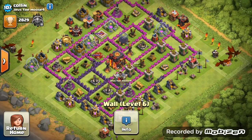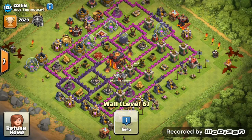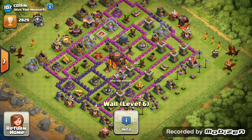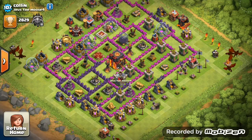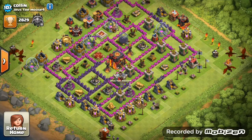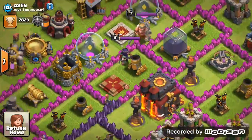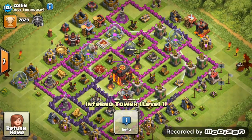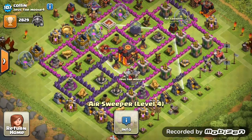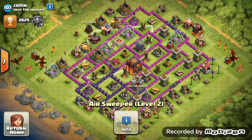Get your walls to at least level 7. Stop upgrading defenses for now, because you're in a level 5 clan and I assume you do wars. If you upgrade more defenses, you're going to attract harder opponents. Your army camps only have 205 space out of 240 max for Town Hall 10. Don't upgrade any more defenses — just upgrade the walls and your heroes, because they're only level 7 and level 6, which is start-of-TH9 level.